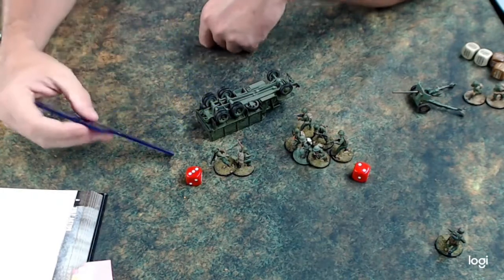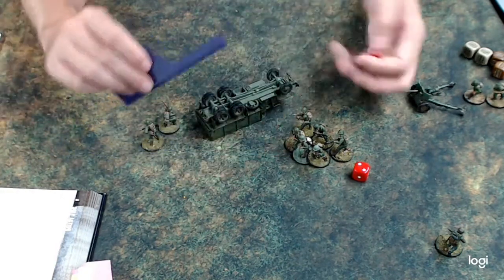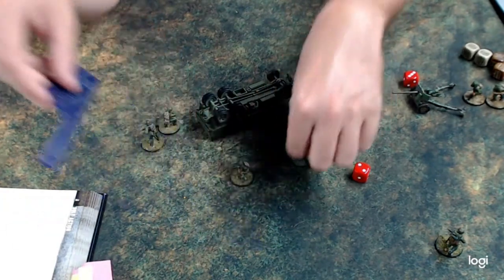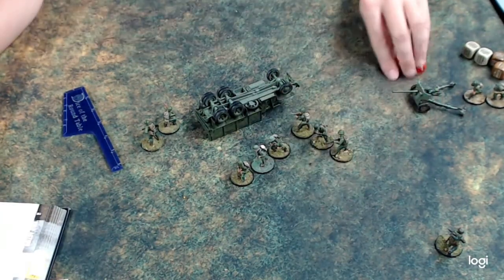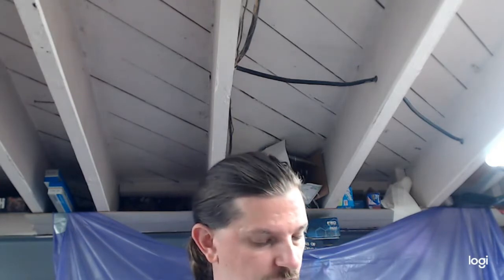Any models forced to dismount roll a D6 — that's how many inches they scatter from the truck, so you can position them accordingly. That covers transport capacity, towing guns, moving troops, and what happens when they get shot up or close assaulted. If I missed anything or you have questions, put them in the comments. Until next time.